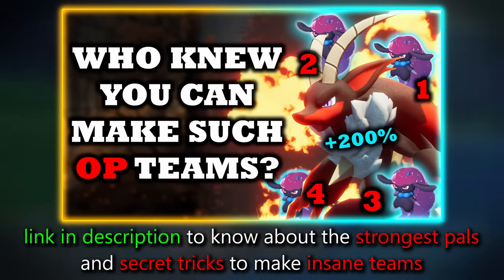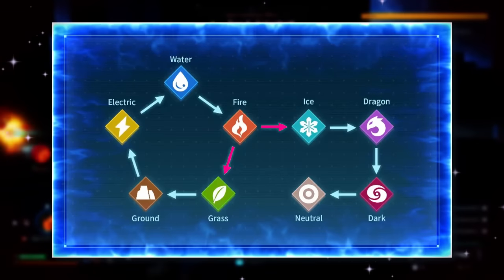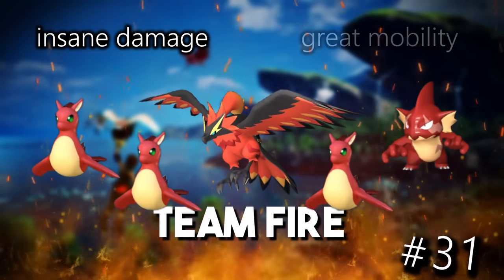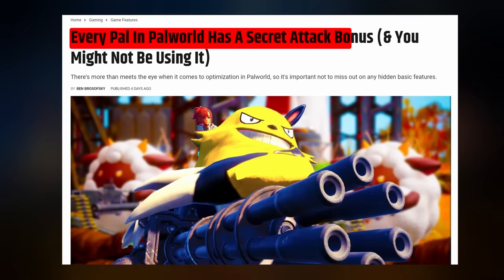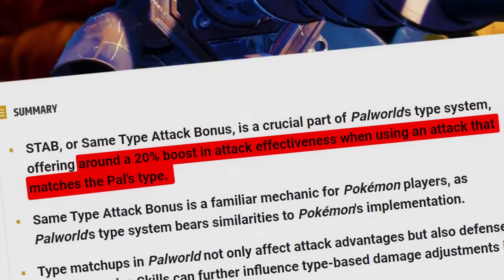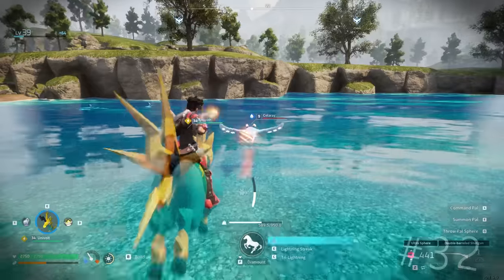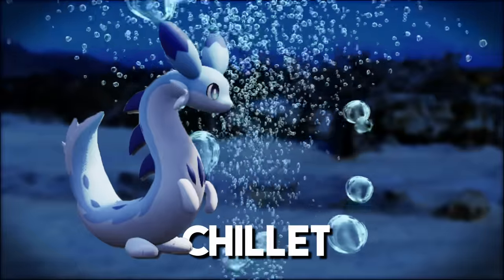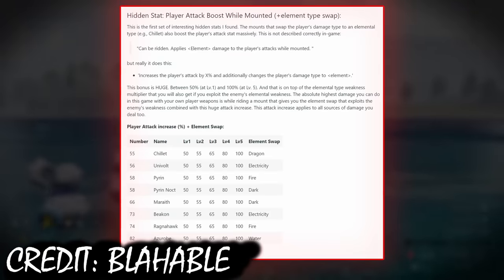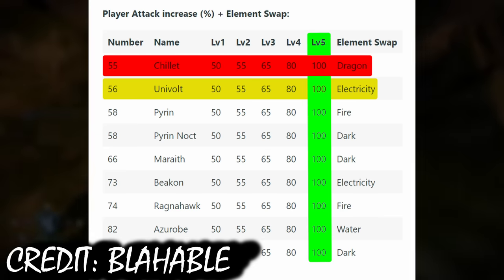Regarding elemental damage, a lot of elements have one weakness and one element they're super effective against — except fire, which is powerful against both grass and ice, making fire the de facto best element. You also get a synergy bonus when you use attacks that match the elemental type of your pal: with fire pals using fire attacks, you get a 20% damage bonus. So feeding your pals fruits that give them off-type elemental skills may not be smart unless covering various weaknesses. Mounts that change your damage type — like Chillet for dragon or Univolt for lightning — will also boost your damage output, with datamined values showing bonuses up to 100% extra damage.